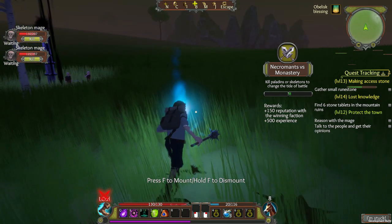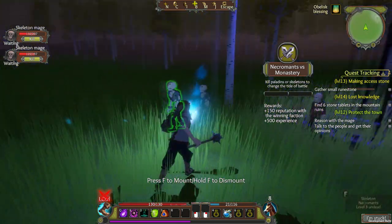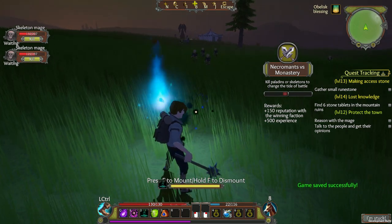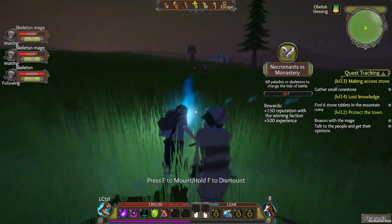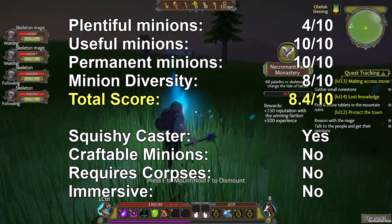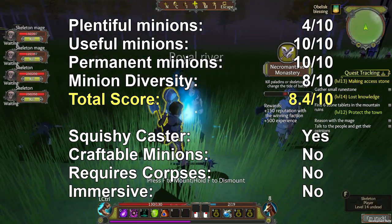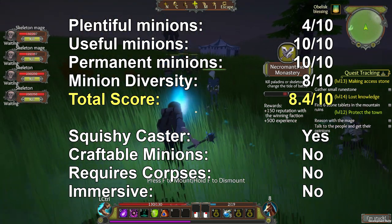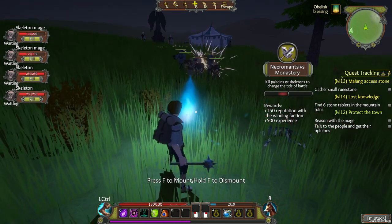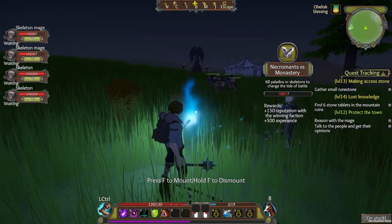I usually don't score early access games because they typically aren't ready to receive a score, but this game has been made by a fan of my channel and has had great necromancy planned from the start, and it also has very good necromancy implemented already. I'm scoring the early access version of Gedonia an 8.4 out of 10 for its minion mechanics, which is a great score. For plantable minions it gets 4 points because of the 4 permanent minions or companions it can have. The minions are brilliantly useful, only let down by their AI. They are also permanent with no timers or any nonsense like that, so full points here.